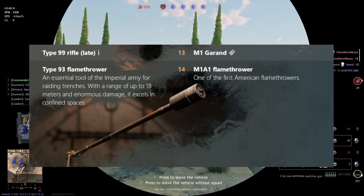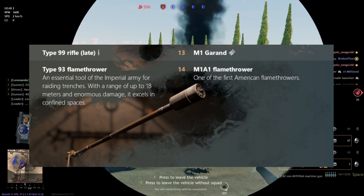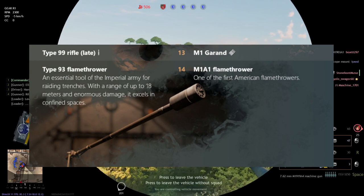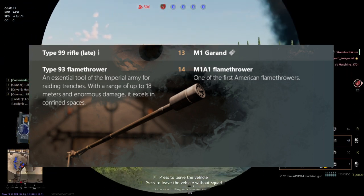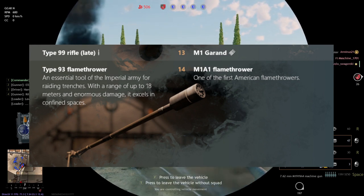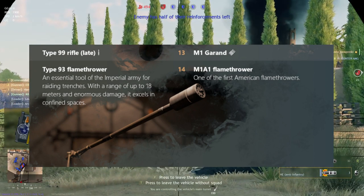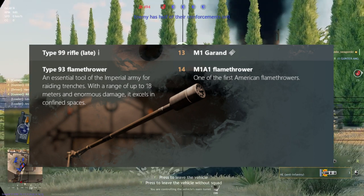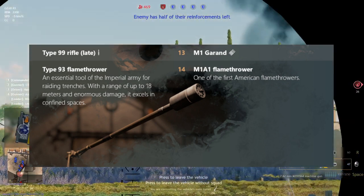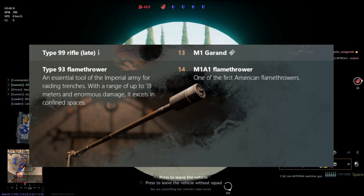At level 14, we have flamethrowers. For the Americans, the M1A1 flamethrower, and for the Japanese, the Type 93 flamethrower, used by the Imperial Japanese Army for raiding trenches with a range of about 18 meters and enormous damage. It excels in confined places. The Type 93 flamethrower isn't really as historically prominent compared to the M1A1, so honestly my guess is that both are quite even.